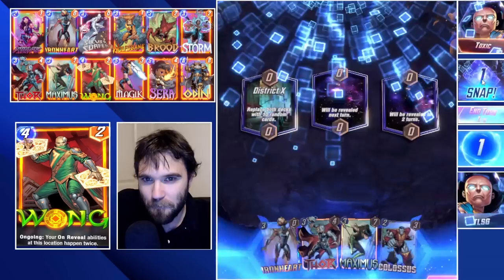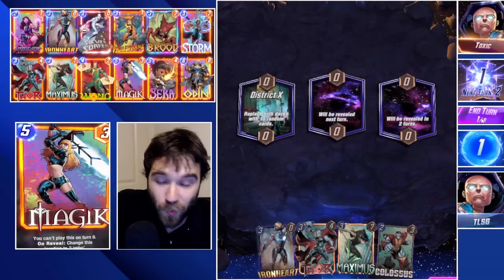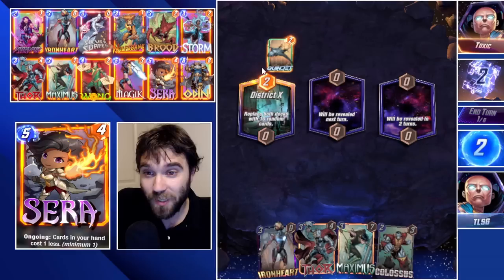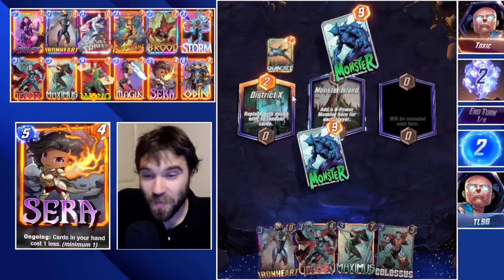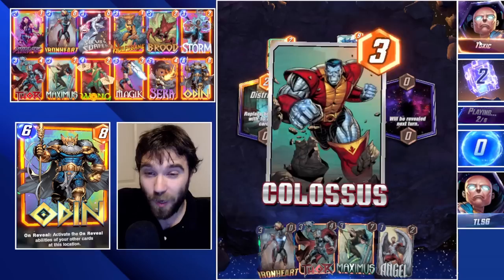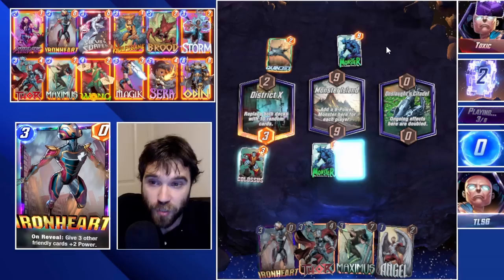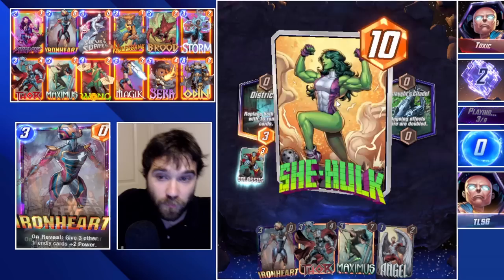Next up we have Toxic, and to show their toxicity they're using the same avatar as us - we're both Uatu. The first location is District X, so I snapped off of it just because I think it's incredibly funny if Lamentis turns up. We have a good card for District X if Lamentis turns up - they'll have really cheap cards to play. It doesn't come up though. We play Killmonger to destroy their Quinjet, so they won't have the card cost reduction anymore.